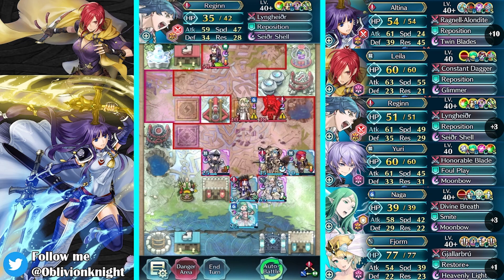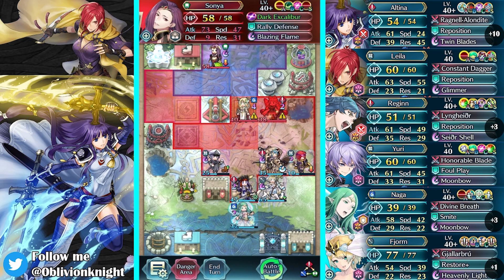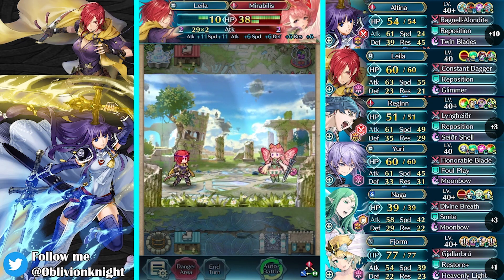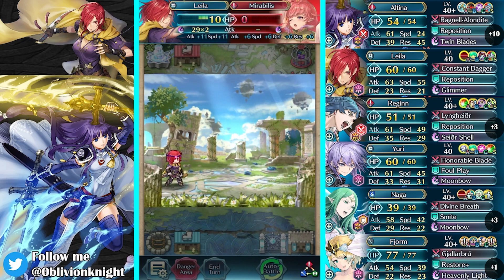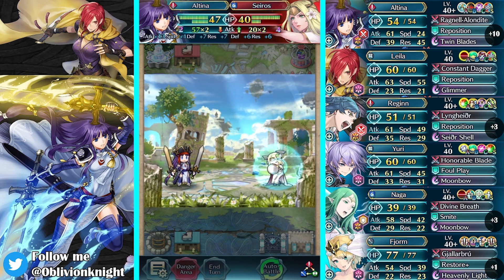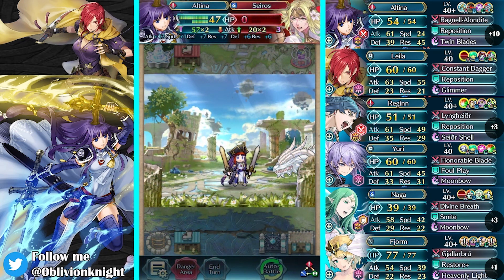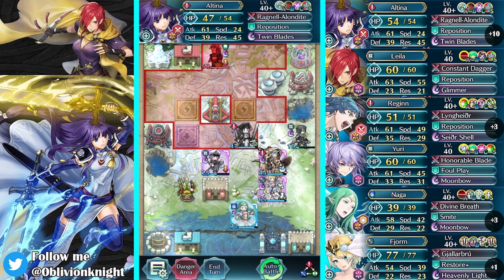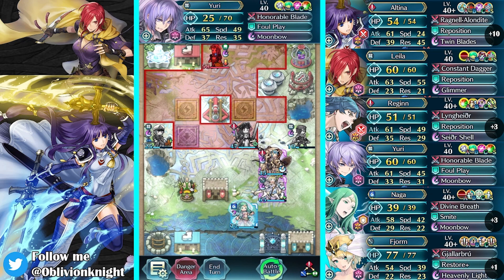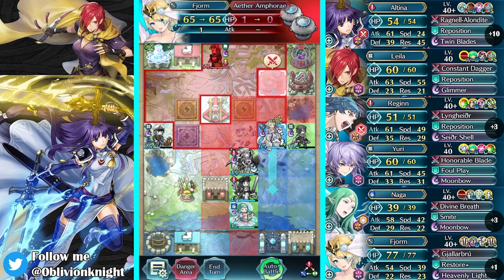We still have Kanto as well. I want to move this way. So we'll take out Mirabilis, then we'll take out Seros. Altina's good, guys — Seros is only doing 20 times two to her. It's fine. And then we need to attack this Kanto over here, and then Layla can get that one. Pull back Altina — we can actually just grab it like that.